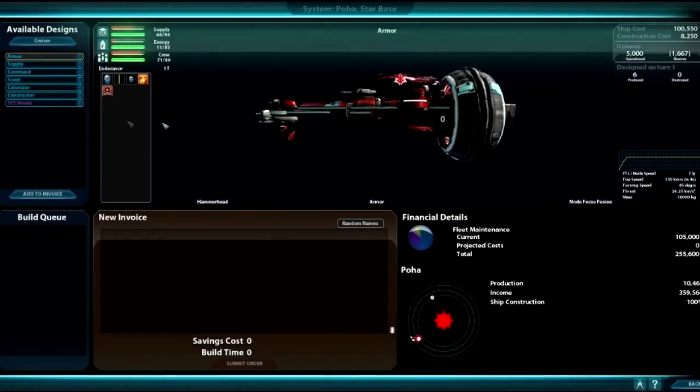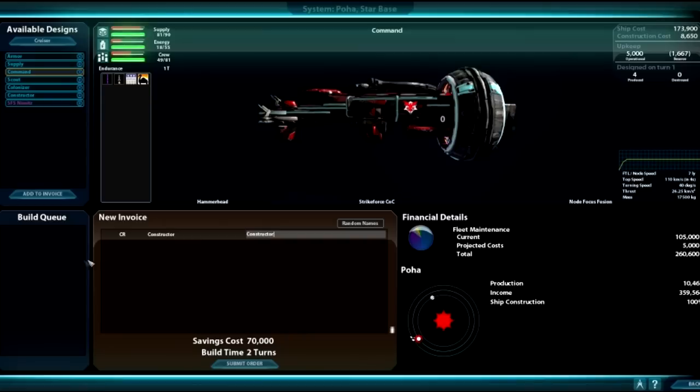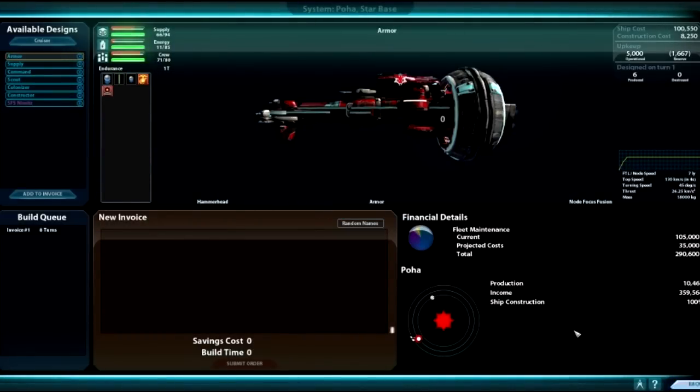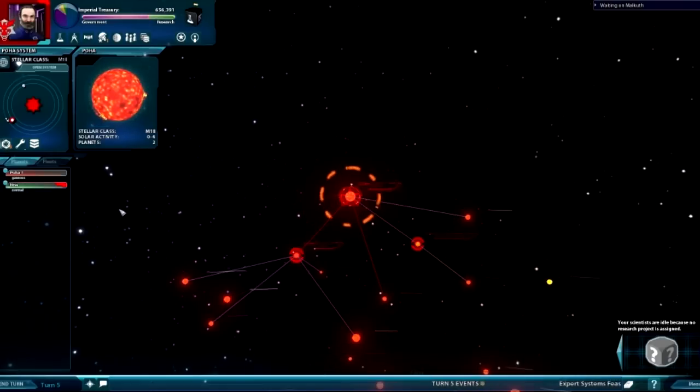If I want to build ships, I can go right in here — shipbuilding is system-specific, not empire-specific. All you've got to do is go to the ship type, add it to invoice. It'll tell you it's going to cost 70,000 credits and take two turns. If you're building a new fleet, be aware you have to have a command ship in each fleet no matter what. A couple of supply ships will increase its range. Submit order — construction order placed. For repair, if you want to repair things automatically, just hit repair all, confirm repairs, and you're done.